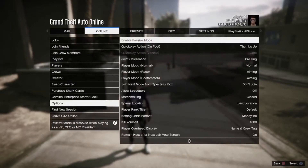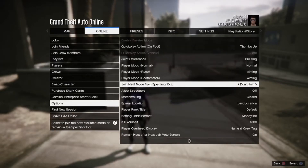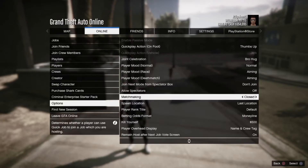Firstly, go to Online, then go to Options. Make sure to join next mode from spectator box under Join, matchmaking is on Closed, and spawn location is on Last Location.